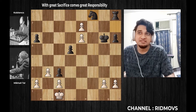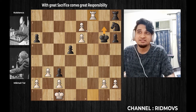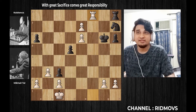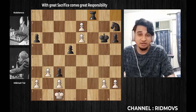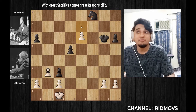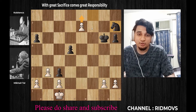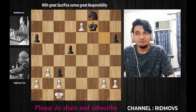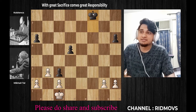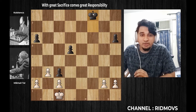Definitely the knight should capture. The rook is under threat — the king will be attacked. The king will be captured with the rook. The pawn will be captured, then the knight will be captured. If you want to promote the pawn here, definitely it will become a queen. Mikhail has a very good pawn structure.